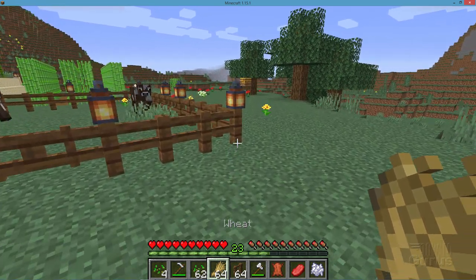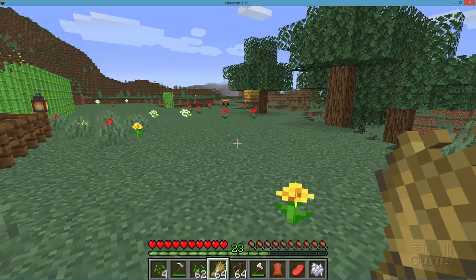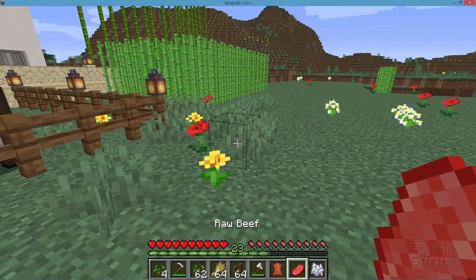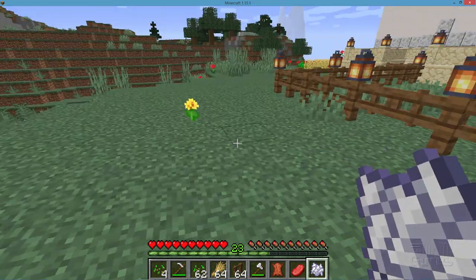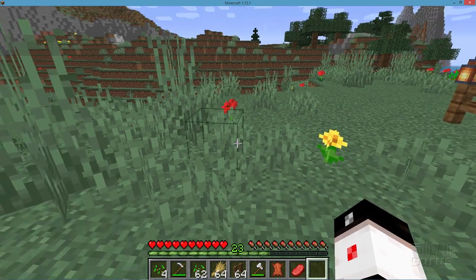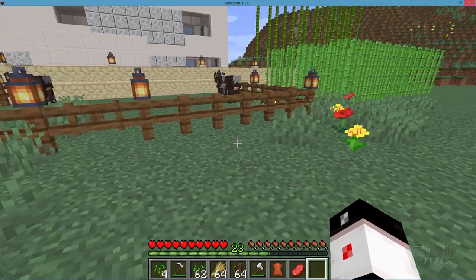Once you have the wheat, we're now ready to go ahead and breed our cows. Now a quick little trick — a nice way to do some natural-looking decoration for your area. If you get some bone meal, and of course you get that from taking care of skeletons, just click on the grass with your bone meal and you get a whole bunch of stuff happening very quickly, and a lot of those will be seeds as well. That's a great way just to add some texture to the area.